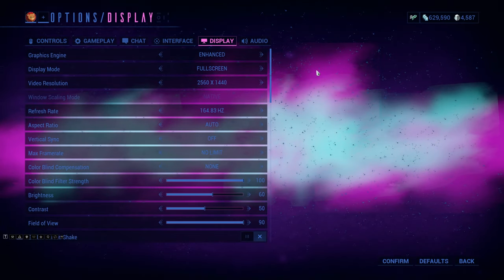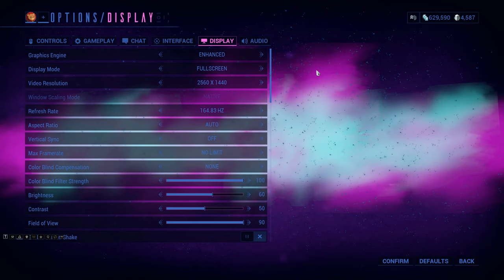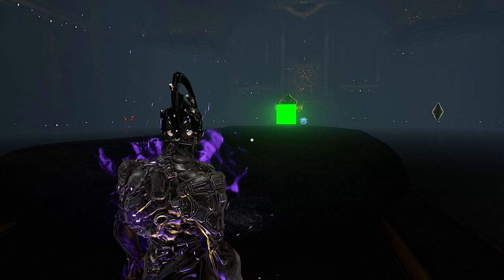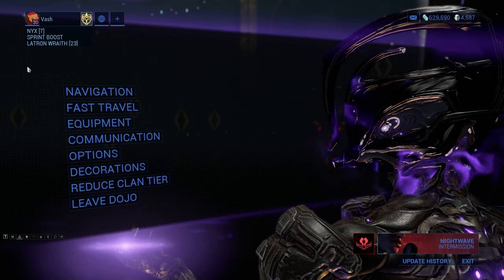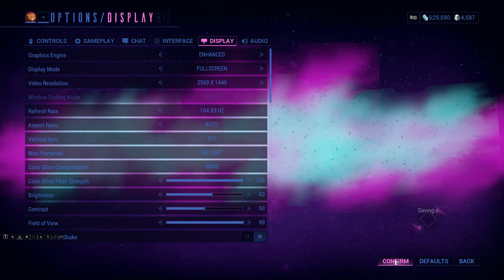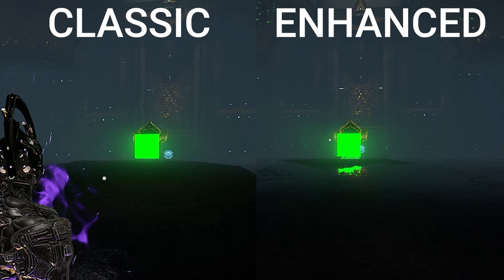Let's talk about graphics settings for the dojo. First is the difference between the classic and enhanced graphics engines. Consoles with newer hardware are already on the enhanced engine. As an example using an infested decoration in a dark room, classic engine shows no reflectivity from Tributa text codes, but switching to enhanced gives everything a sheen of reflectivity. In general, things look better and behave better with light. The enhanced engine is the way to go.